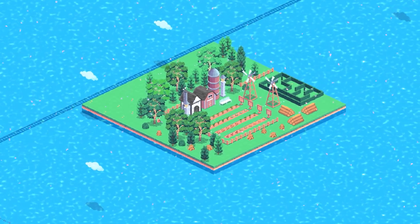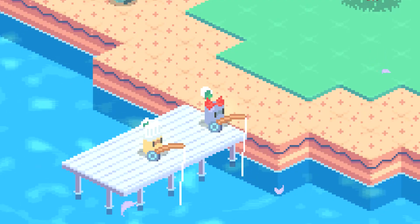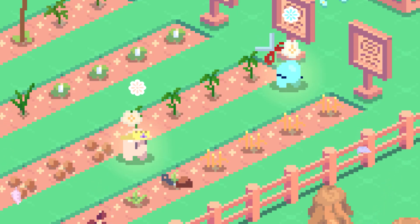You can make your island as large or as small as you want and then watch as the Gordlets make themselves at home. You may find the Gordlets fishing on docks, roasting marshmallows by the fire, having a nap, reading, farming veggies — just good chill vibes all around.